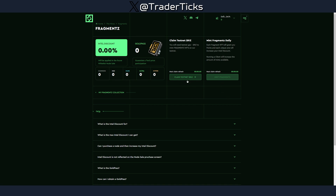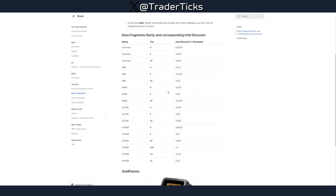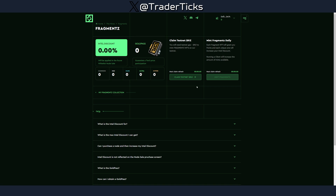The next step is to claim some testnet tokens — the RISK token — which you need to mint fragments. The fragments have different rarities, and I'll provide a link so you can read about them. You can claim and mint every 12 hours, so put that in your testnet airdrop farming rotation. You can mint 10 fragments every 12 hours — hope for better rarity!